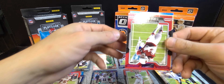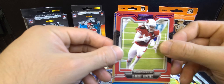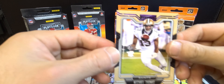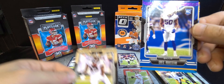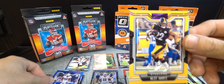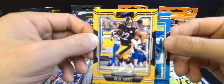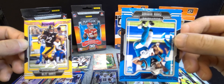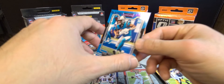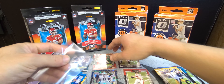We got DeAndre Hopkins — our first purple. Then Michael Thomas rookie card, Greg Rousseau, Najee Harris rookie card, and our final is Chuba Hubbard.